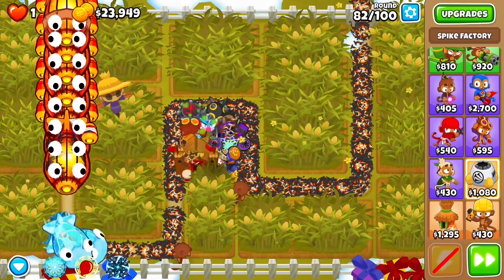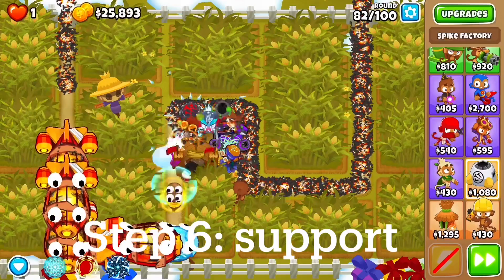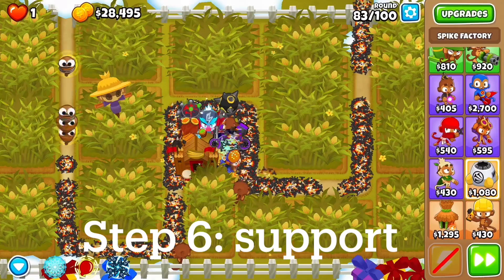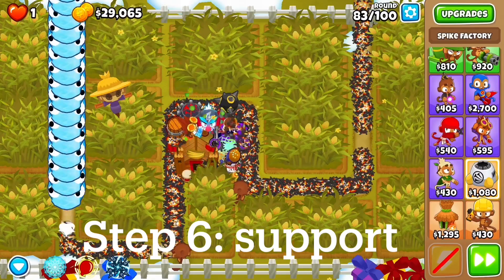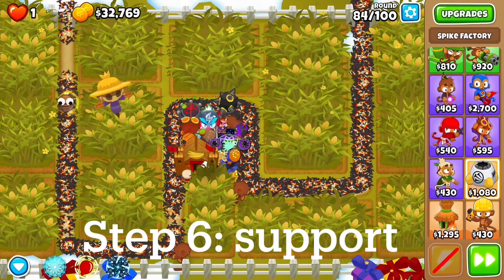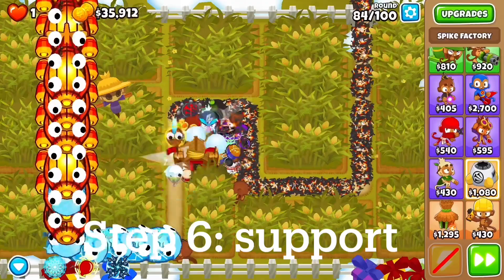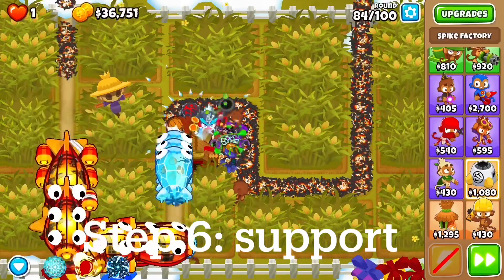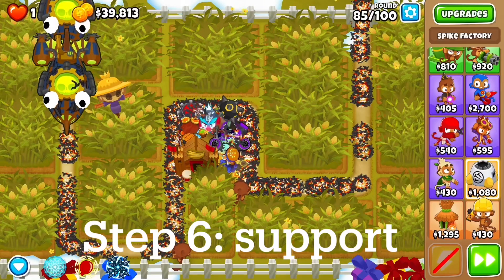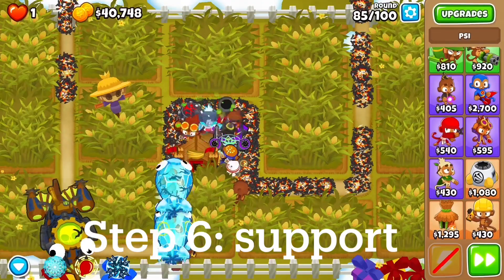Sai is going to level up and we're going to be using Sai to our advantage. You can use other heroes like Etienne that will clear up the giant waves of BFBs that the Carpet of Spikes won't be able to get. Heroes like Sai or Etienne would work really well — maybe even Churchill if the map is good for him. We're going to have that going, and then get some support, and then I'm going to buy some other Tier 5s to help with these large clumps.